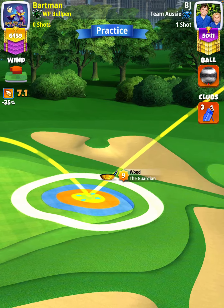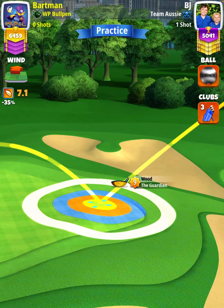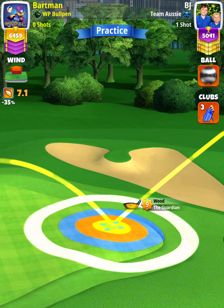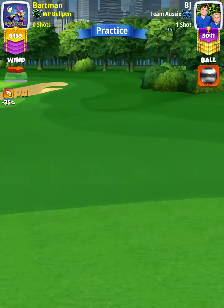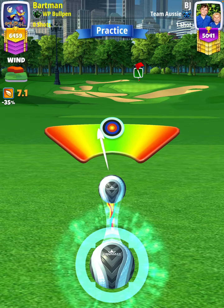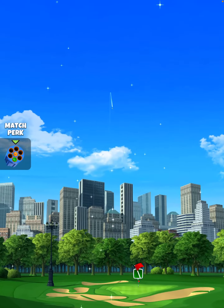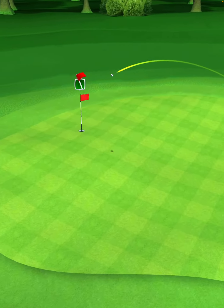Our adjustment is going to be P2 max plus five percent elevation. With the Guardian level nine, I'm going to adjust 7.1, which is just one wind per ring. Then we're going to center the ball and hit perfect.